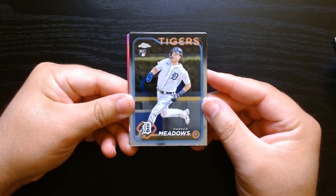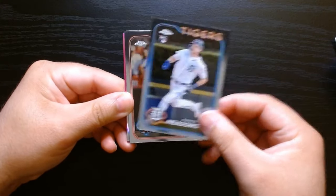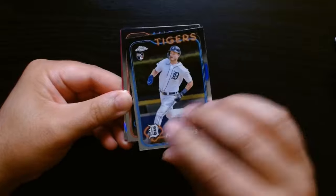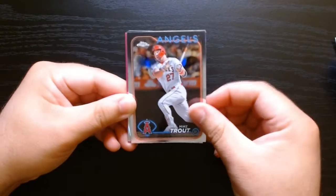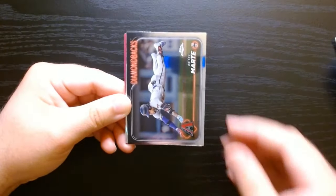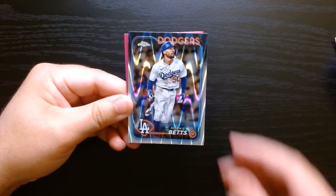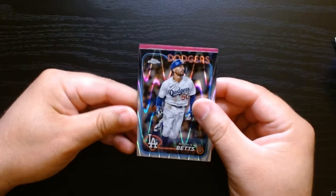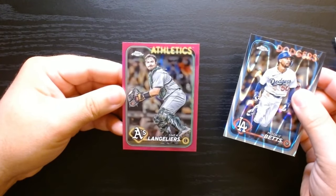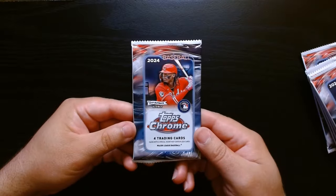Here we go. We got our first pink — let's see who it is. Parker Meadows on the front, there is the back. It's the same as Series 1 and 2, but just with the chrome. Mike Trout, unfortunate out for the season. Starling Marte there. We got a Ray Wave of Mookie Betts, and an Athletic Shea Langlier on the pink. Second pack, let's go.